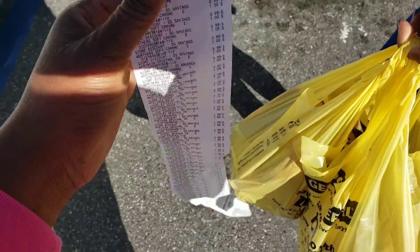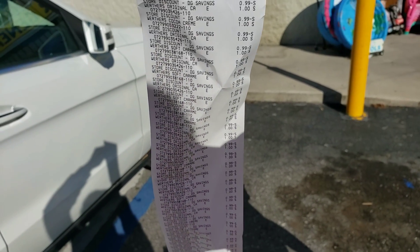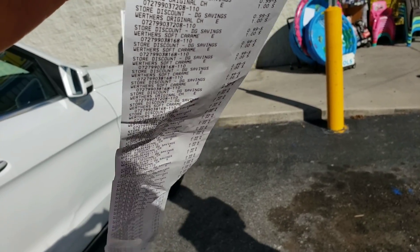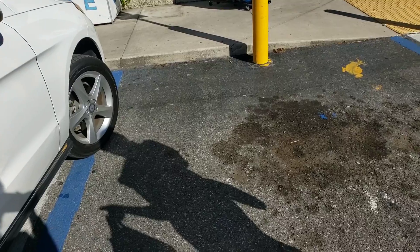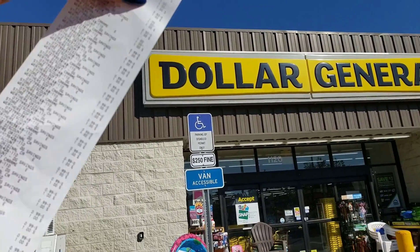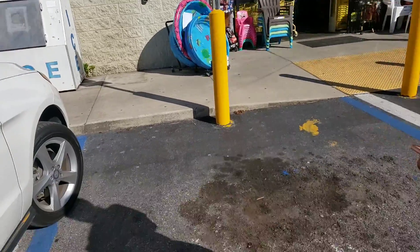Basically, what I can deduce from this long receipt is that 99 cents just started falling off. Here's what you do: get as many Werther's as you can — it doesn't matter how many, get a hundred, get two hundred. Hand the cashier three coupons and it's a glitch — everything will just fall off. I might hit up another Dollar General to get some more for Easter baskets for church on Sunday. Go ahead and catch this glitch right now!